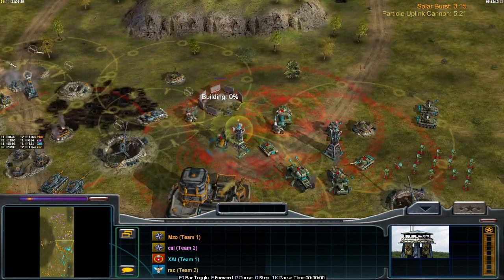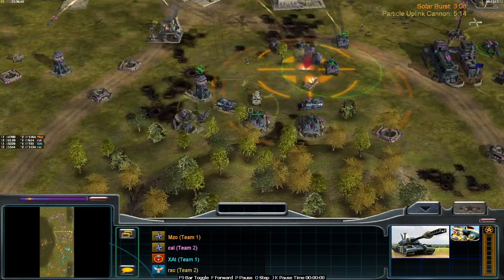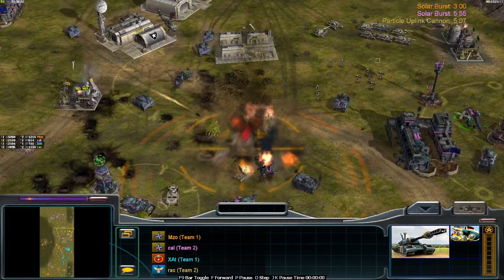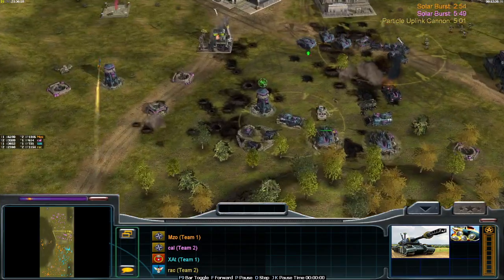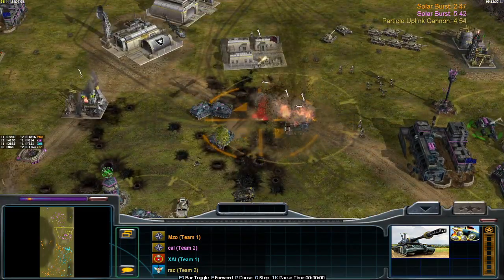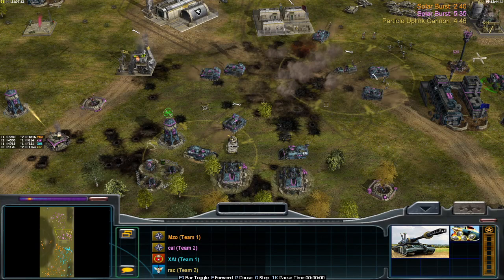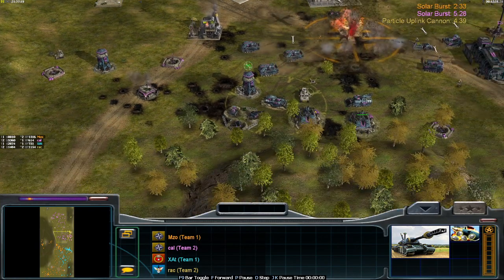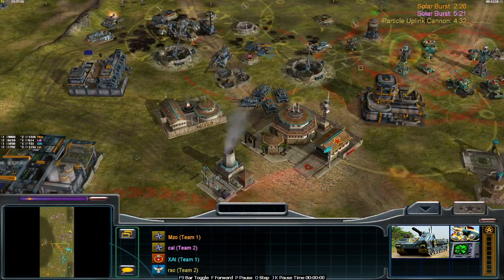Watch a Guard Tower here — a bit of an odd choice if you ask me. Another Claymore fires. Mizo is definitely taking advantage in terms of weapons. We have two Solar Bursts and a Particle Cannon being prepared. One unit barely escaped with a pixel of life.